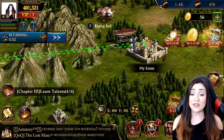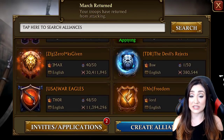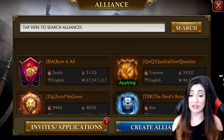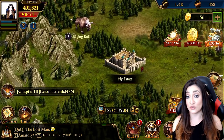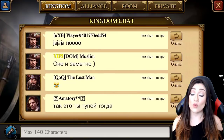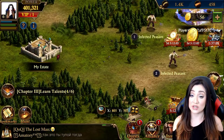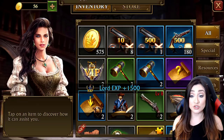Here's what the guild invitations look like. I'm in Kingdom 401 and you can see these are the alliances that are coming up. You can put in applications for some of them and wait to see if you get approved, or you can get invited directly. Alliances are super, super important in this game — much more so than in a lot of other games.